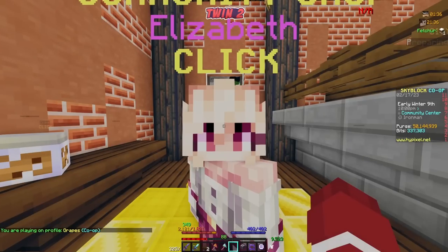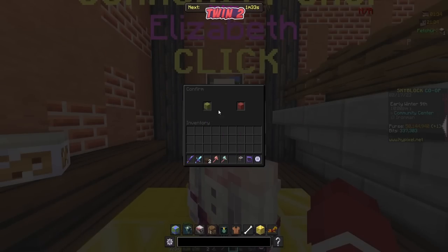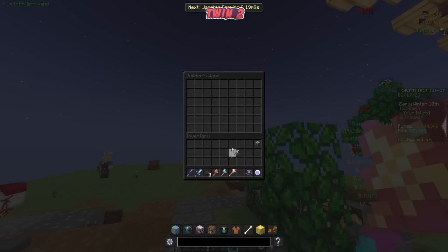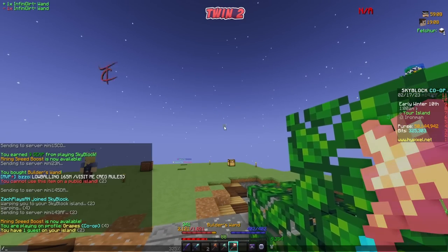The builder's wand costs 12,000 bits. We've got 337,000, so we're chilling. Let's go ahead and purchase this and confirm. We're also going to put in the infinite dirt wand. There it is — the infinite dirt wand. Let's warp to the garden.